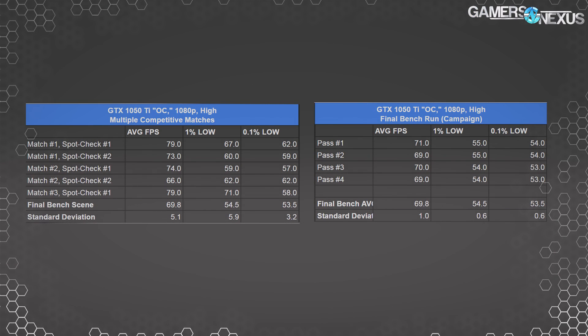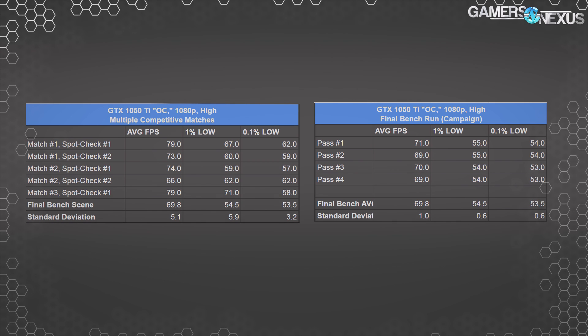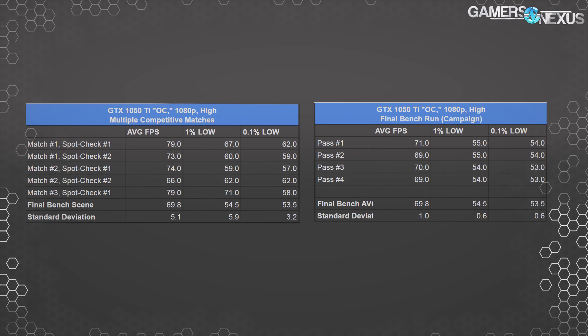To get a broader sense of scalability, here's an MSI GTX 1050 Ti OC Edition at 1080p and high settings. The benchmark course outputs 70 FPS average with lows at 54.7 FPS 1% and 53.7 FPS 0.1%. Compared to a pair of multiplayer matches on Midtown, we see frame rates of 74 average, 63 FPS 1%, and 59 FPS 0.1% — a difference of approximately 6%.